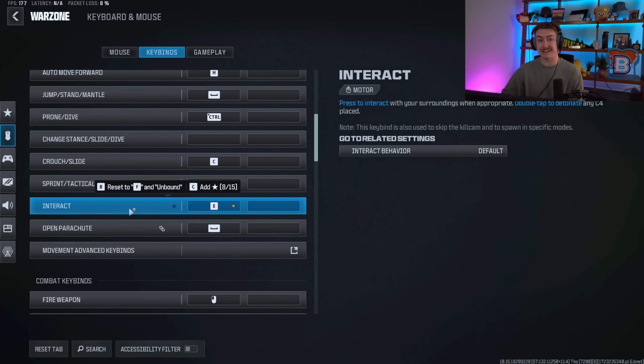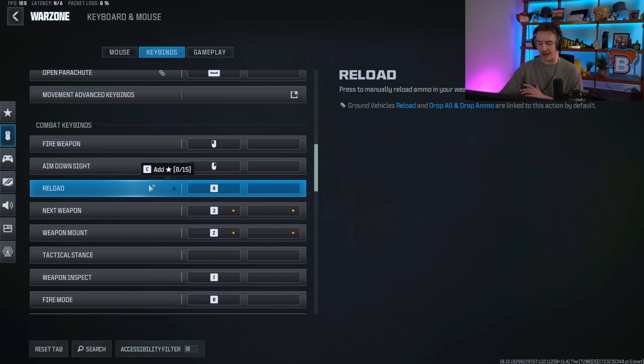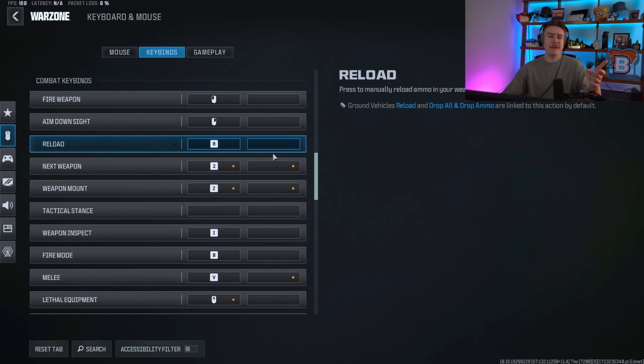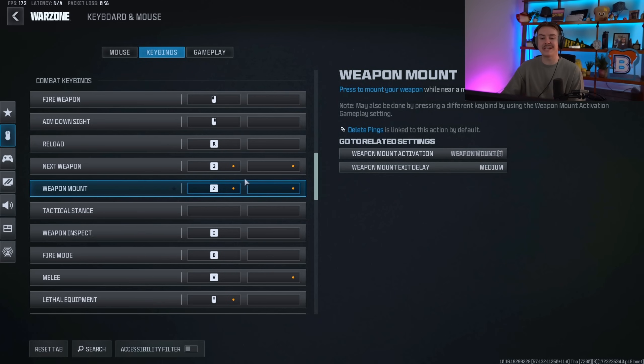Sprint and tactical sprint most everyone leaves on Shift. The only thing I've changed so far is Interact, which I set to E — for opening doors and getting into vehicles. The default is F, but I use F for ping. Open parachute is base as well. For fire weapon it's left click, right click for ADS. Reload is R. Next weapon I use 2 instead of scroll wheel — scroll wheel is too random, you could accidentally swap to your sniper in a close-range engagement and die. Get used to number keys.